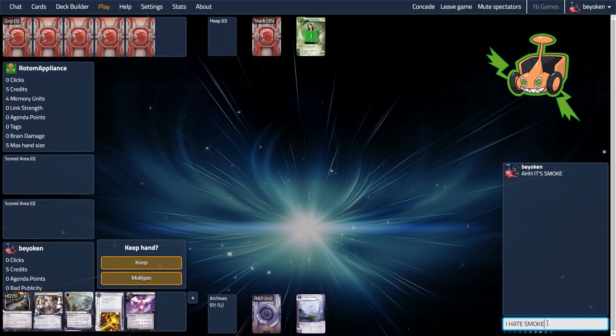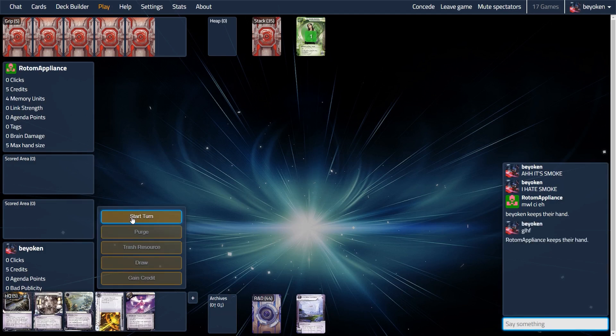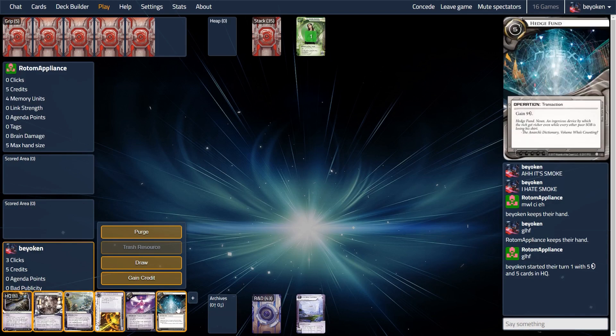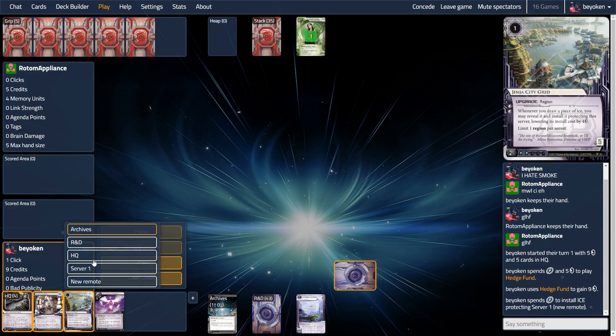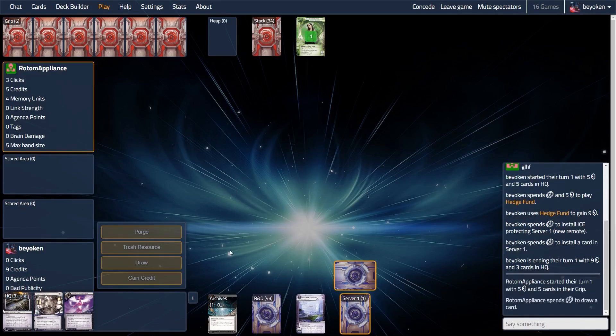Today we're up against Moe Rotom, who is going to mow through our Ginger Grid servers with ease — those stealth breakers are very powerful. I'm going to keep my opening hand because it has some really nice cards: Ginger Grid and Ultraviolet Clearance. One interesting play I could make this first turn would be to install Ginger Grid, install the Adaptive Barrier on it, and then play Hedge Fund, so I'll have enough money to play Ultraviolet next turn if my opponent doesn't contest the Ginger Grid. That seems like a very solid game plan, so I went for it.